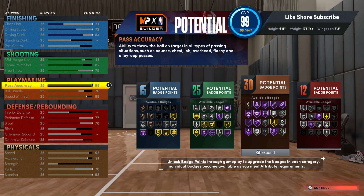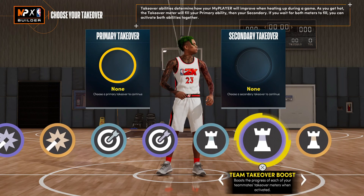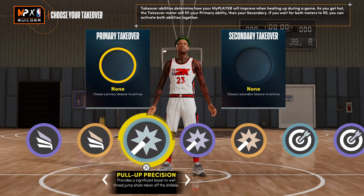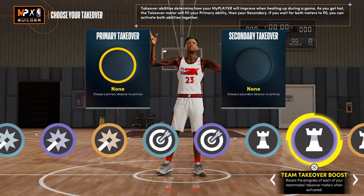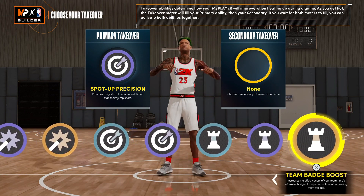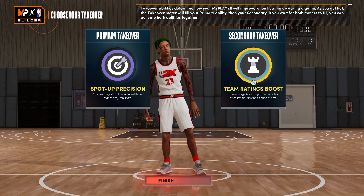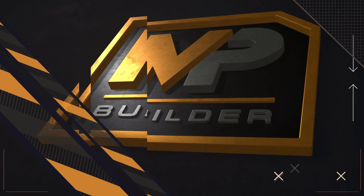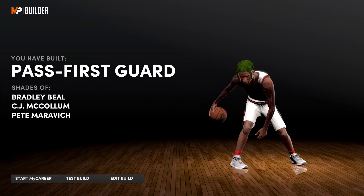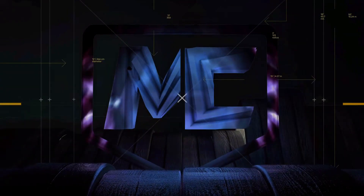For takeovers you got Playmaking, Sharp Shot Creating, and Slashing — that's really tough. We're gonna go with the Sharp takeover, and you can have a Playmaking takeover too, so go with the Team Ratings Boost. So you got a pass first guard with contact dunks too — that's some heat.